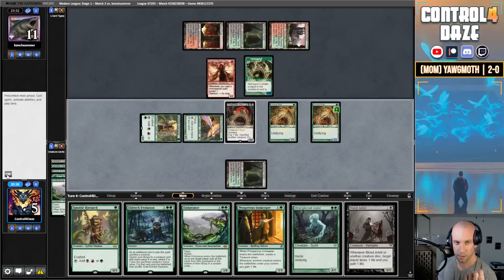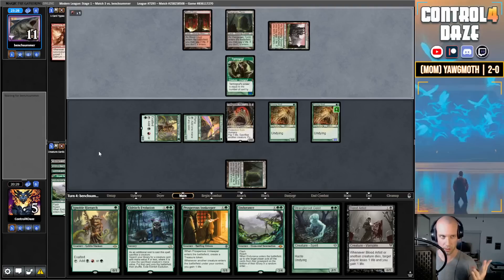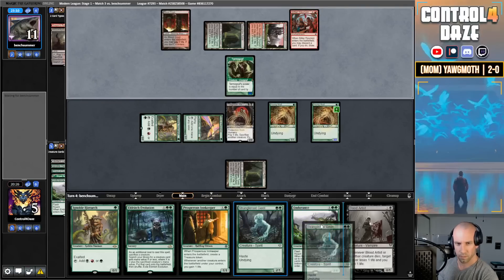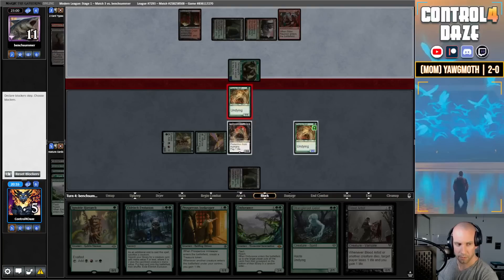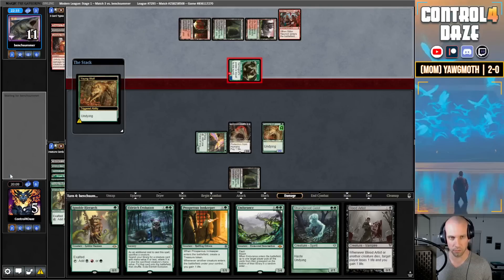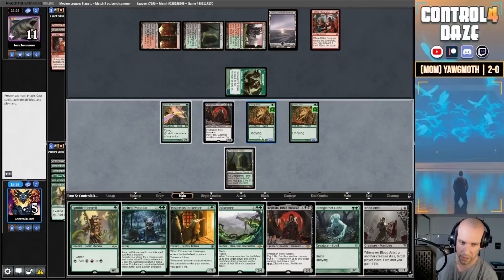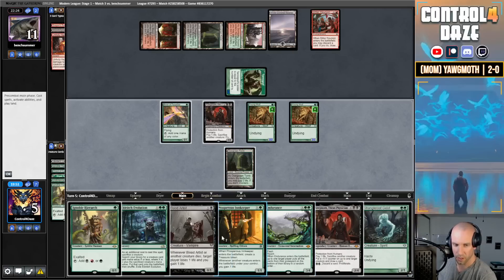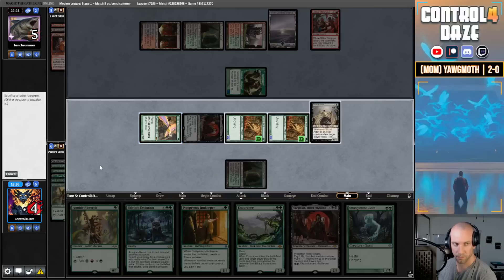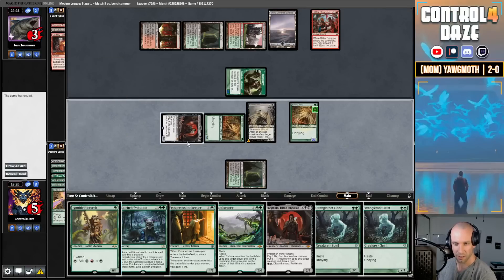We can really make a fool of this Tarmogoyf if we want to because we can Endurance again. Five life — dodge double Bolt. Ren and Six — Bitter Reunion? Sure. I'll block — I'm not going to plus, not going to do anything, just going to block and let it happen. I have two cards in hand. I can go Innkeeper or Artist. I think I'm just going to go for the win here — play out the Artist, attack for six. Still no land. Opponent is pranking with one land — we got there, we're up again.